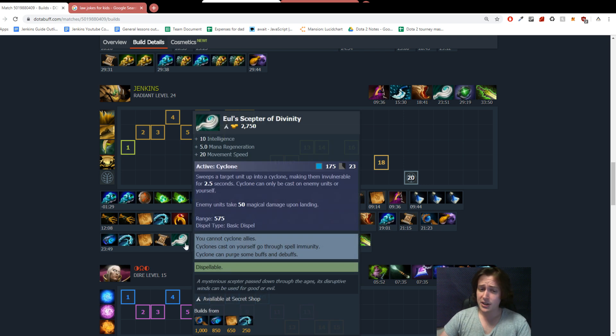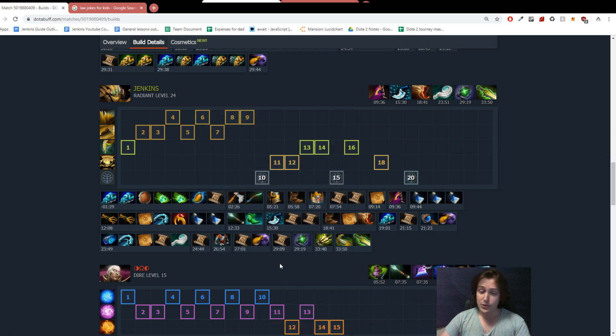After that, Eul's Scepter is the item I see a lot of Sand Kings going for. Enemy team runs into your Sandstorm, they dust you, you Eul's — they need a second dust, and a lot of the time they won't have it. After that, Lotus Orb is the item of choice for a lot of Sand Kings — same reasoning as the Eul's Scepter, except you can use it on your team and it makes you a little bit tankier. Then after that, you go for Ethereal Blade. You can also go for a Sheepstick if you don't need the damage or the Ethereal Blade to save somebody from physical damage, but in this particular game there was a lot of physical damage on the enemy team, so I opted for Ethereal Blade.